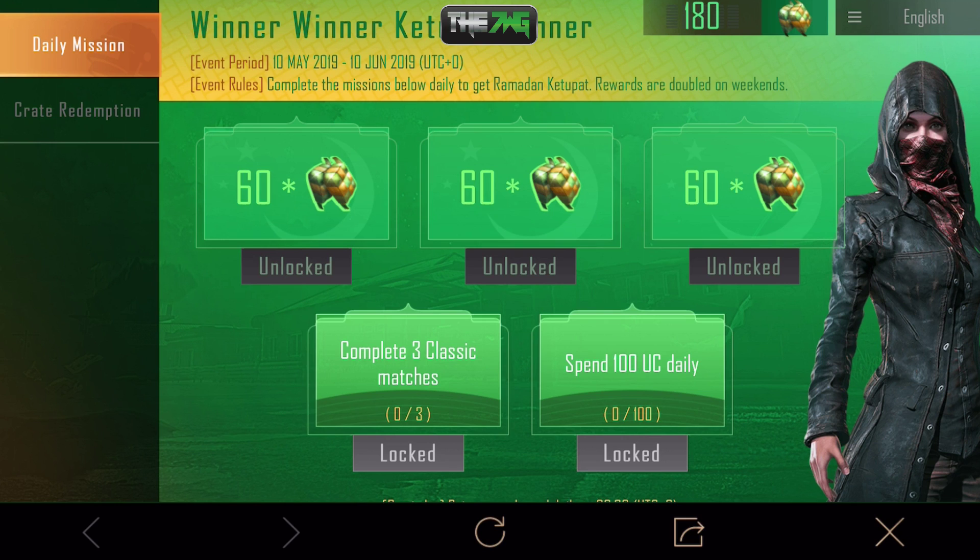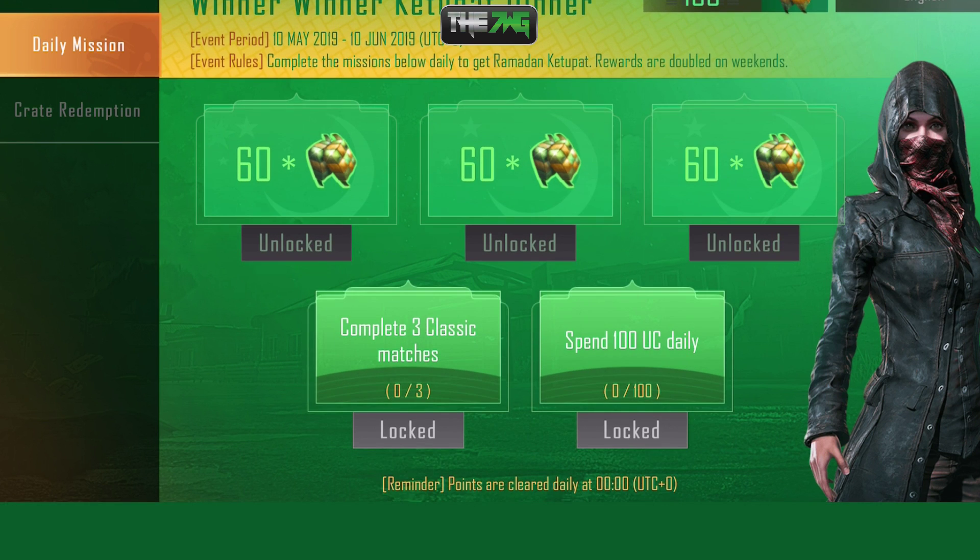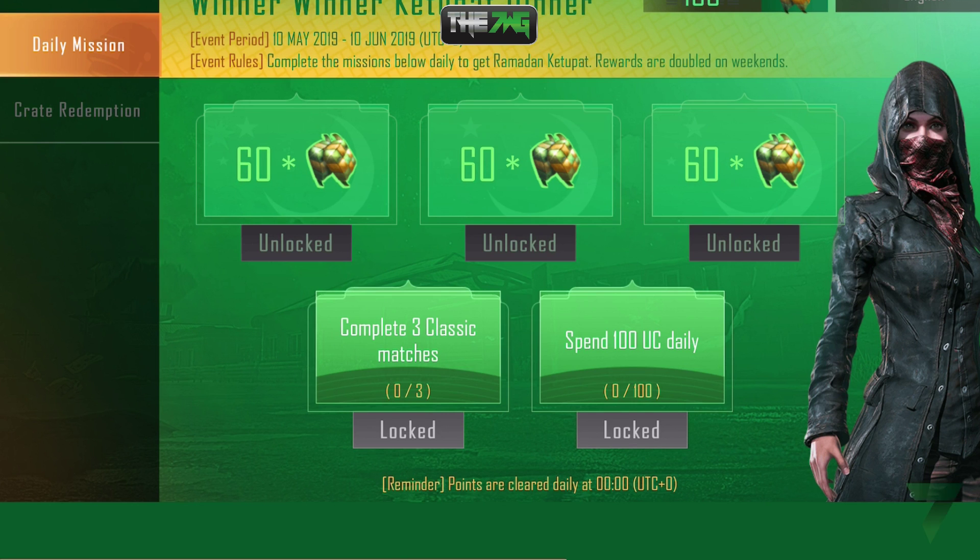So we got 180 coins total just from logging in and playing one quick arcade match. You can also play three classic matches and spend 100 UC daily if you want — completely up to you. I like saving my UC, so I won't do that right now. This does reset every day, so you can come back daily for extra stuff. Now we're going to head over to Crate Redemption.